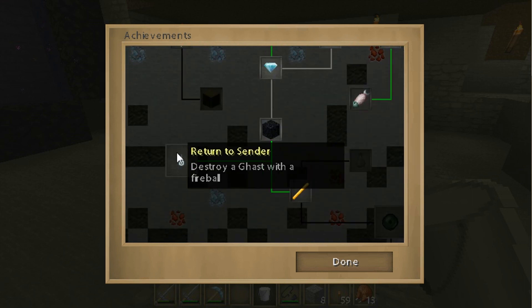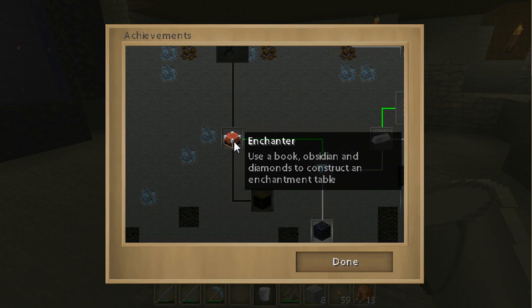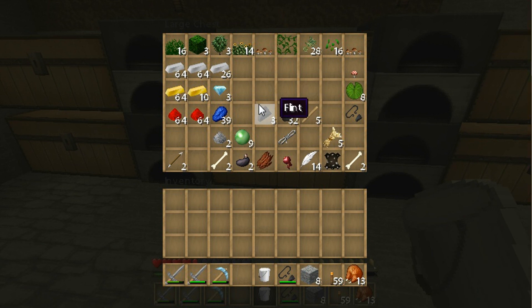Let's see — destroy ghasts with fireball, and what's this? Enchanter — use a book, obsidian, and diamonds to construct an enchantment table. Well, how do you make a book? I need some string; I need to go mine some string somehow.